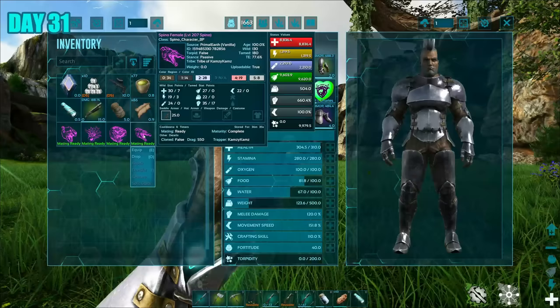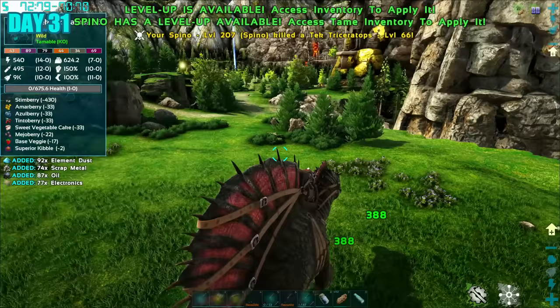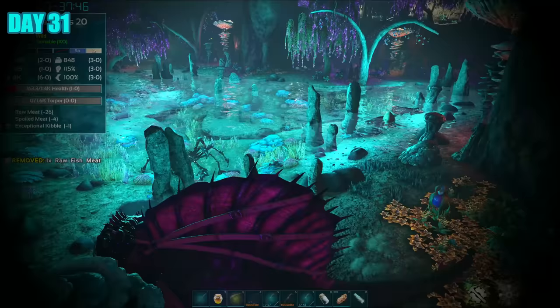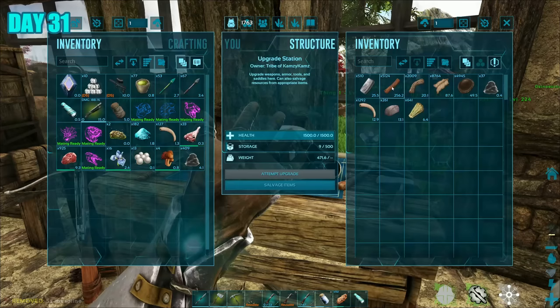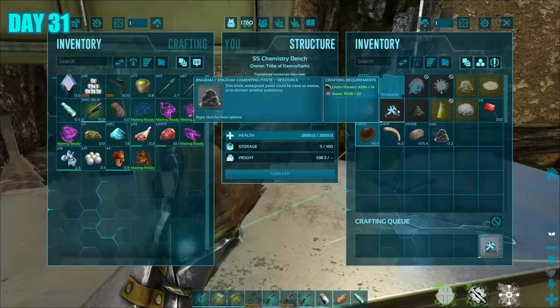That's when I had the great idea of going after a chemistry bench — that would definitely help. I went out collecting the resources needed: electronics and other bits, and luckily kept the organic polymer I got from a Karkinos which really came in handy. Back at base, I had all the resources needed to craft my chemistry bench. I also had some chitin and keratin stocked up and just needed some stone. And there you have it — a whole bunch of cementing paste in the works, almost ready to start the base build.